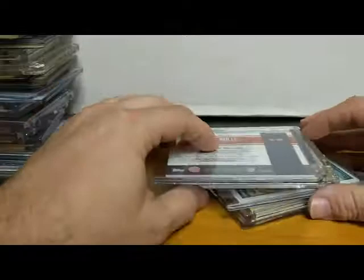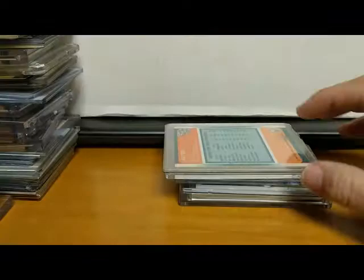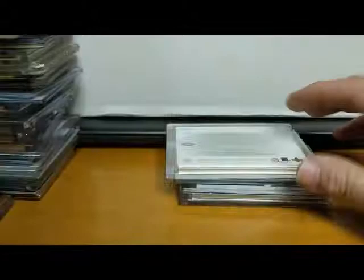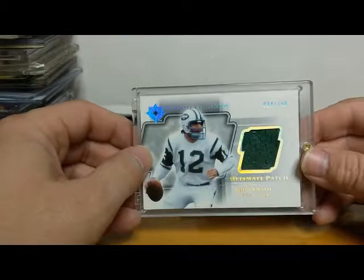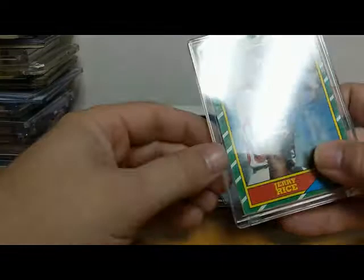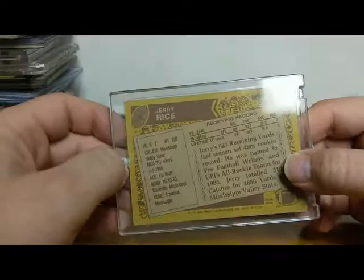Alright, about halfway through — here's an Antrell Rolle University of Miami jersey card from Topps Draft Picks, 2005. Another Larry Bird card — Fleer All-Star team, '88-'89 Fleer. Oh, look at this — we have a Joe Namath patch card from Ultimate Collection, numbered to 150. Joe Willie Namath — I love the old guys with memorabilia cards, 2004. That is a nice Joe Namath card. Here we have a Jerry Rice rookie — it's not in the best of shape, but it is a Jerry Rice rookie. That is 1986 Topps Jerry Rice rookie.